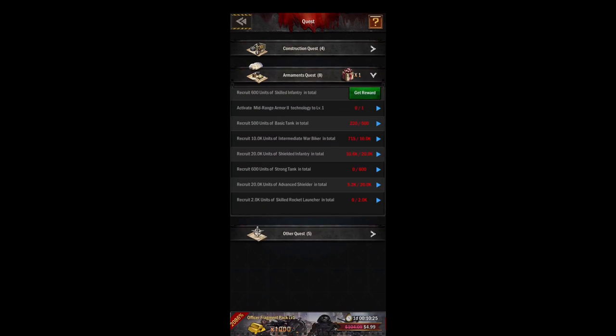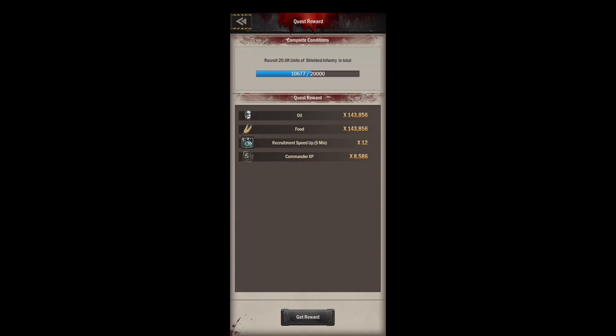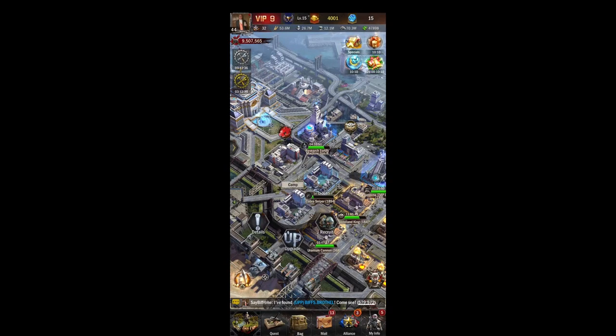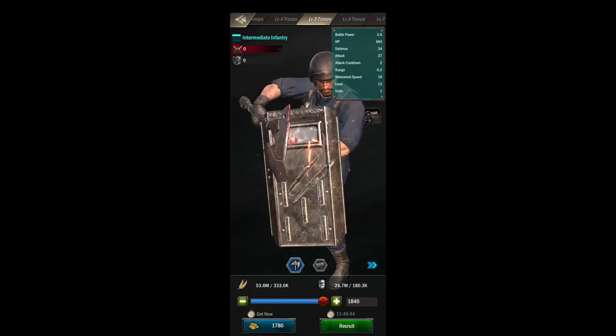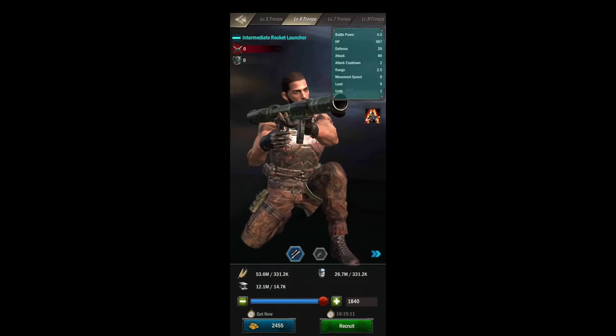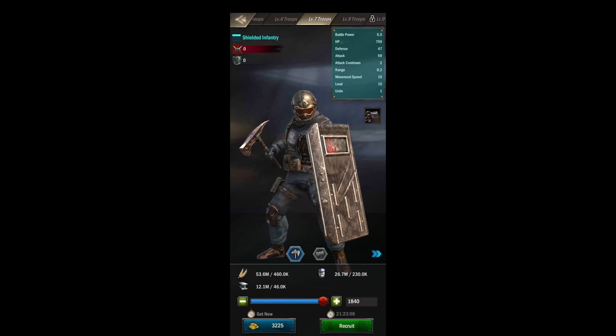Some of them give gold — like upgrading your recon center gives gold, maybe your hospital in the main city will give gold as well. So if you need gold, like if you need 200 gold for an elite teleport, then maybe just upgrading your recon center and using some speed boosts will get you that gold. Otherwise, just complete the quests as you go along through the game and they should give you some decent rewards.